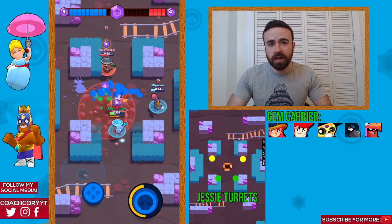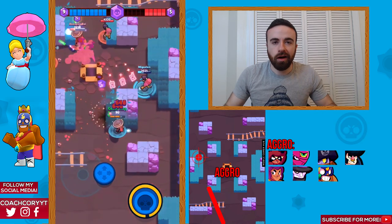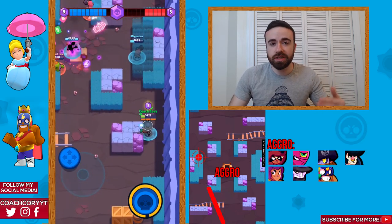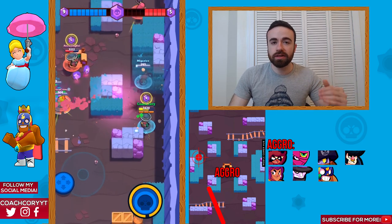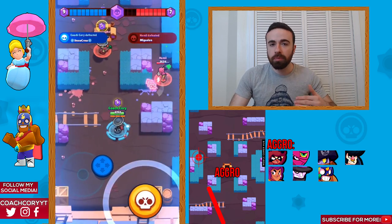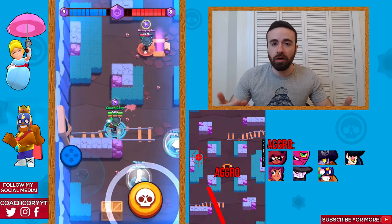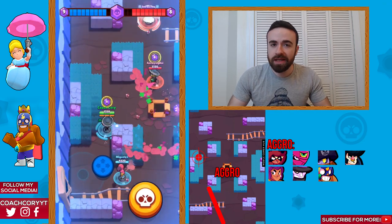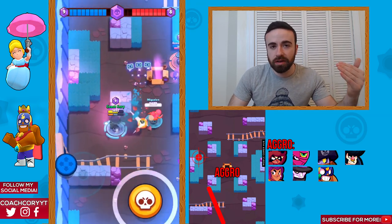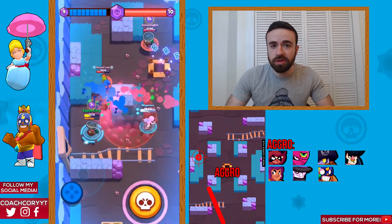So that's going to be the main tips for the gem carriers. Now let's go over how you want to play as an aggro brawler on Crystal Cavern. As an aggro brawler, it doesn't matter which side of the map you go, but whichever side you do go on, you might consider stopping in the grass for a second or two to see what brawler is on the enemy side. Because this is a bit of an open range map and all the aggro characters really don't have much range, with maybe the exception of Tara. See what enemy is on the other side, let them get a little bit closer to you, and then you can come out and maybe surprise them and deal even more damage.